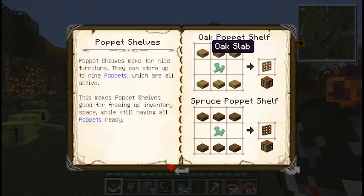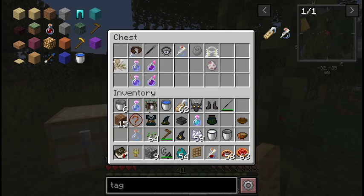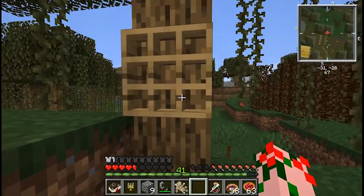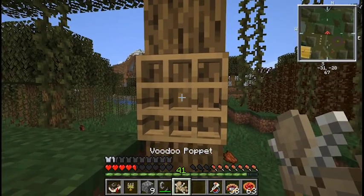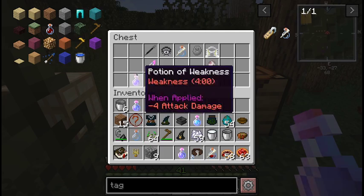Puppet shelves are crafted with wooden slabs of the variety you want and ectoplasm. A puppet shelf looks kind of like a tic-tac-toe board and stores voodoo puppets. And that's all it does.